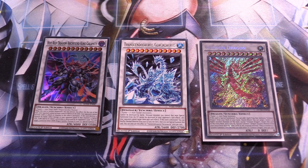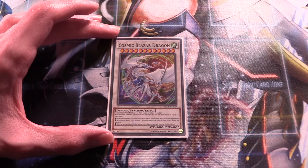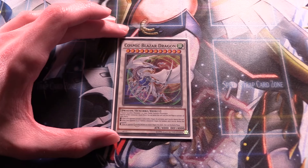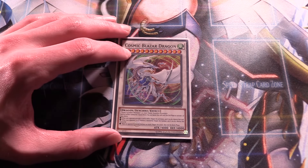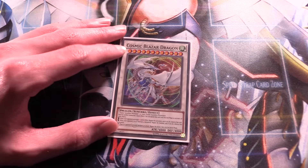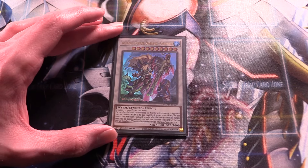Next up we have one Dogoran Kaiju and one Pank — great cards for going second. This deck might struggle a bit going second, but we have a lot of going second options. Dogoran is a searchable Kaiju so we can just search it out, get rid of an opponent's problematic monster and go for a combo. Pank is a great card to special summon going second — destroy our opponent's card and then go off from there. For hand traps we have double Nibiru, double Ash, double Droll, and double Impermanence.